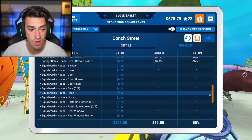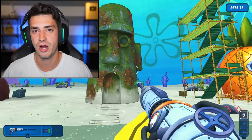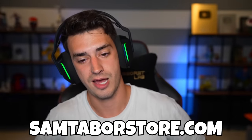Look at this progress. Now all that's left is Squidward's house, and we're going to do that on the next episode of Power Wash Simulator. I hope you guys enjoyed this video — if you did, give it a thumbs up, hit the subscribe button, click the notification bell. I have another channel you can check out by clicking that card right there, and a store where you can get shirts at samtaperstore.com.